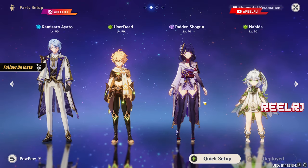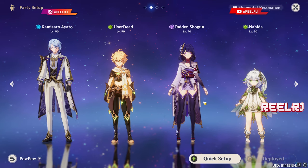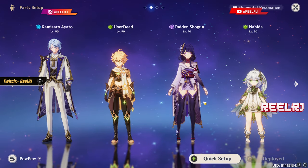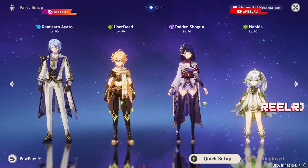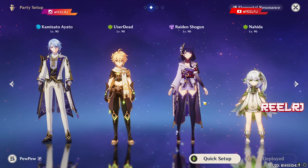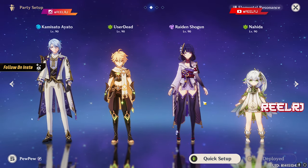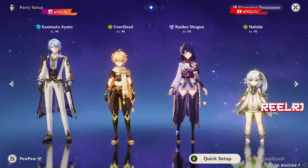Those are the recommended team options for Nahida. One more note: pyro plus dendro creates the Burning reaction, but I've tested it many times and Burning is not worth the investment — the damage is not high enough to justify building a pyro character for a dendro team. In my opinion, Aggravate, Hyperbloom, Vaporize, and Melt are the top-tier reactions currently in the game.